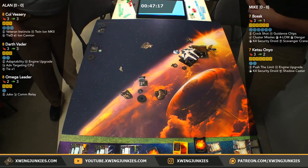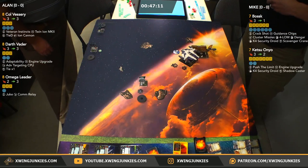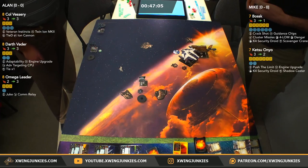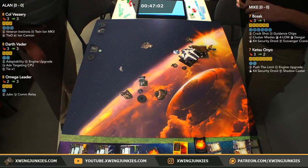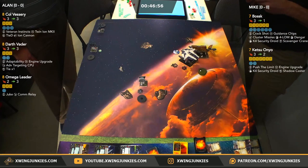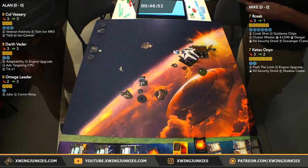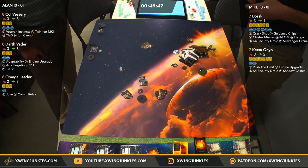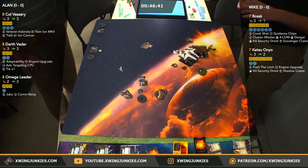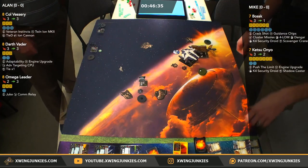Vader's in an excellent spot here. Bossk can perform a stop maneuver to keep that arc on Vader, but Vader can do the fives, the fours, boost and barrel roll. Mike cannot shoot those cluster missiles out of the side arcs, only the front arc. And Omega Leader and Vessery are still sitting pretty over in the corner, definitely looking to just pull Ketsu over there and make Mike fight on Alan's terms. Mike's thinking about Bossk — that dial's not the greatest.